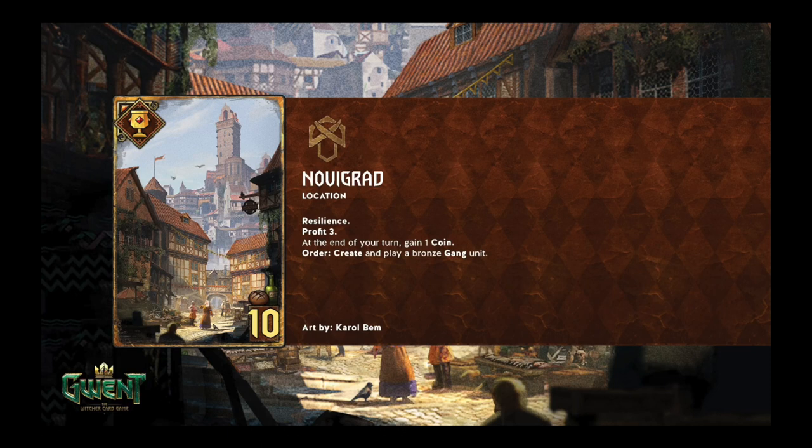Some of these gang units that you can get are crazy. Crown Splitters, Cut-Ups if you want a spender, you got a poison option, Blind Eyes, Salamander Mage, a spender and a Blacksmith, an Executioner. You got the Clerics if you're going with Firesworn, a Magpie, Crown Splitter Thug.